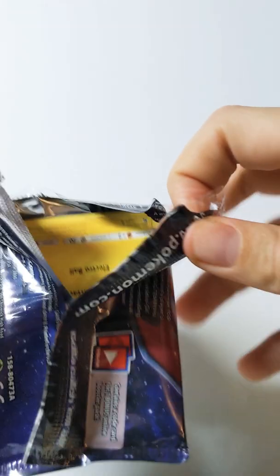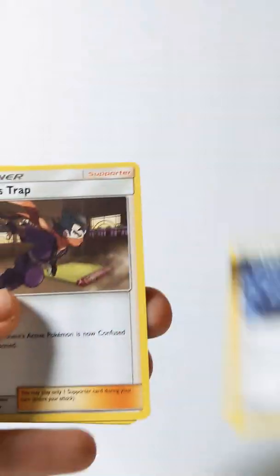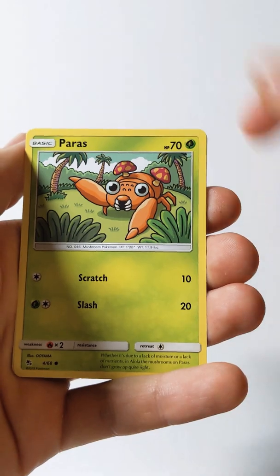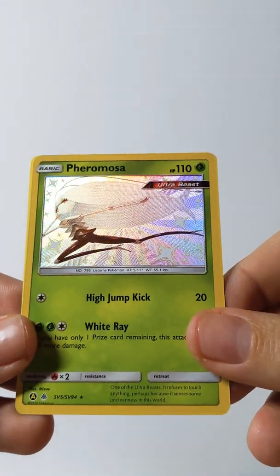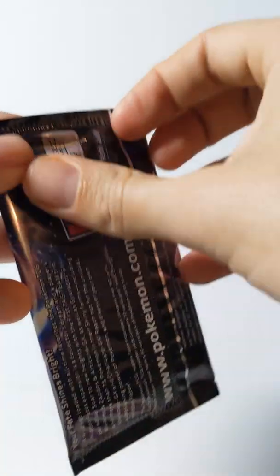Here we go. Charizard on the cover of that one. Alright, there is your code — one, two, three, four. Water Energy, Brock's Grit, Koga's Trap, Misty's Gem, Pikachu, Ekans, Koffing, Paris, Cubone, Farfetch'd — very nice card, very cool — and then a non-holo Mew. With the holos, hopefully keep that up with the rest of these packs.